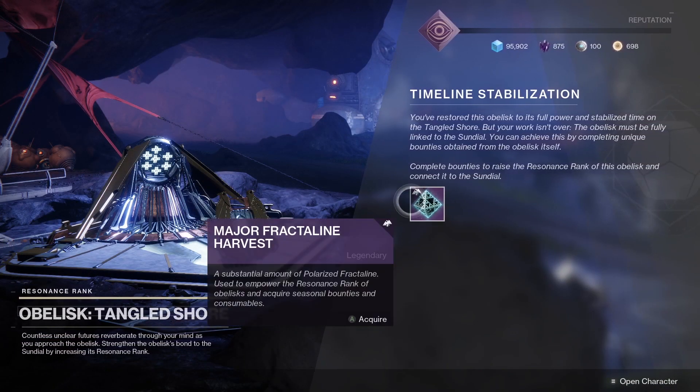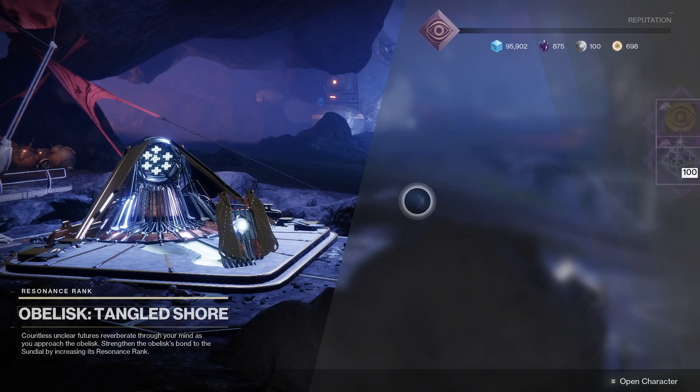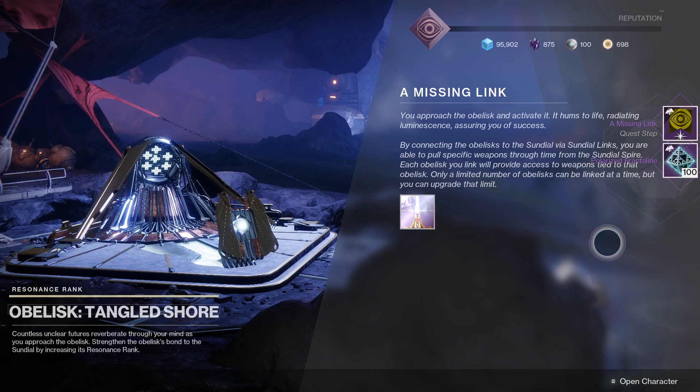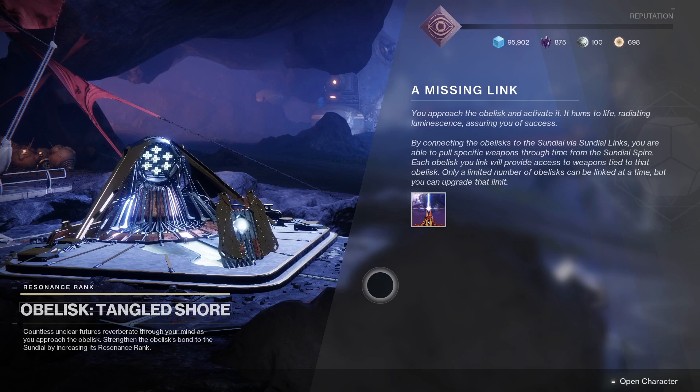Next up is Timeline Stabilisation. Now you've restored the obelisk to its full power, but to fully link the obelisk to the Sundial you can complete bounties by picking up the item Major Fractaline Harvest. The next step of the quest is called The Missing Link. By connecting the obelisk to the Sundial via Sundial Links, you can pull specific weapons through time from the Sundial Spire — this is essentially how you pick and choose which weapons you get as rewards at the end of the Sundial.